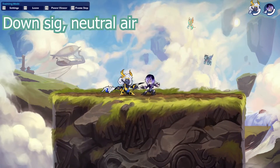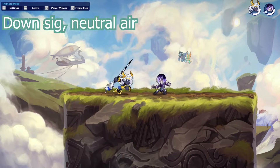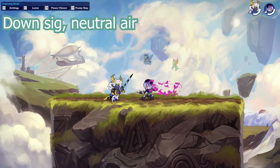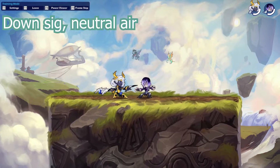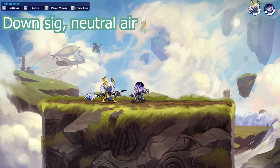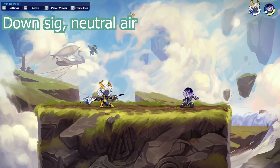This next combo is a really amazing one because it's a true combo — meaning it's undodgeable with zero touch windows. It's a down signature into a neutral air, like this. As you can see, the enemy can't touch it. Every time you hit with the down signature, you can follow up with a neutral air for extra damage. This combo is really important to remember.